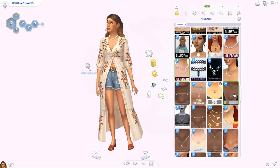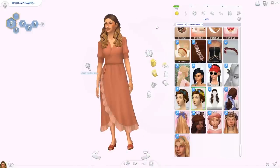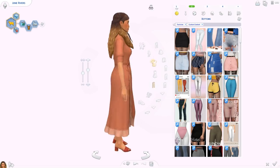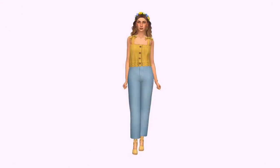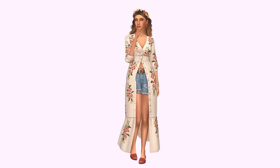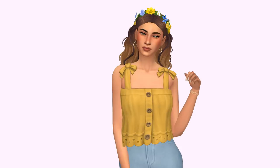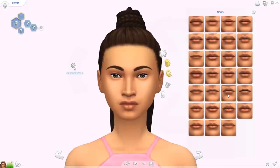One of her outfits is actually from Paranormal Stuff but I've never used it and it has the perfect vibe for June and Henford-on-Bagley. She has the new aspiration from the pack — I haven't really played with it yet so we're going to be completing that. She loves the outdoors, she has the new animal enthusiast trait, and she's also family oriented. She's a really good mom who really loves her kids.